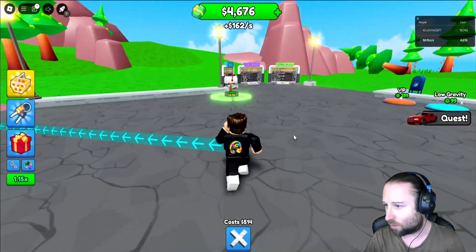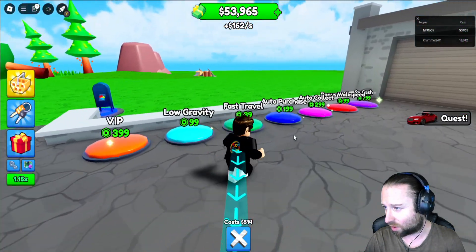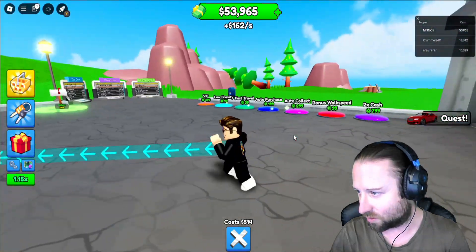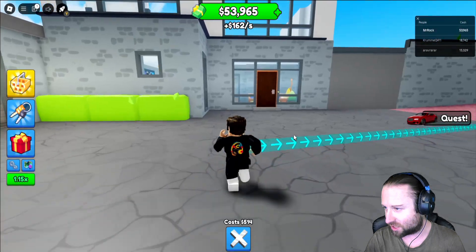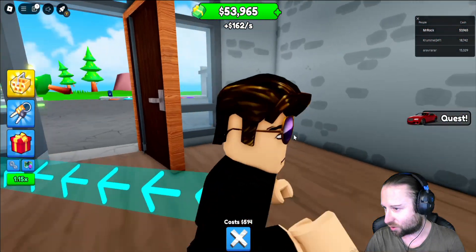We have actually got 49k in this as well. We've got low gravity, fast travel, auto. Right, it doesn't look like there's any weapons — I thought that dude was coming to like kill me. I'm going to sneak back in. Ring the doorbell.